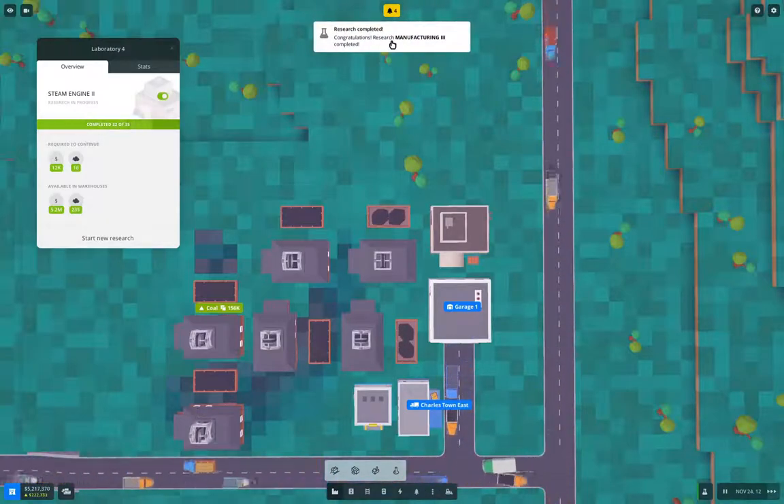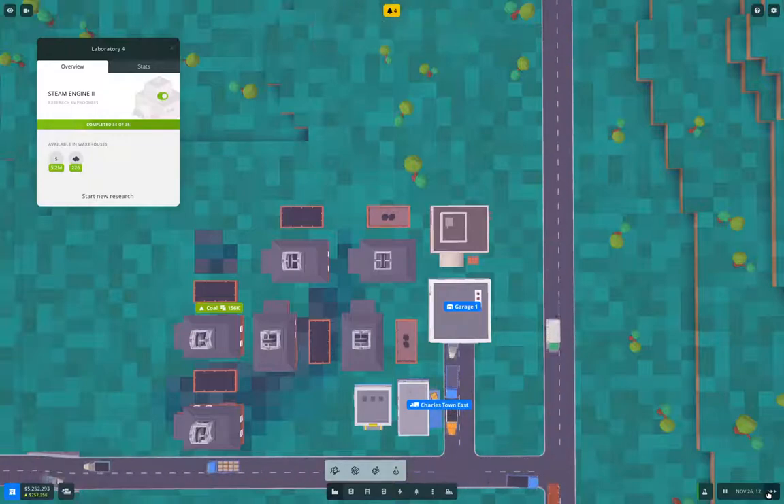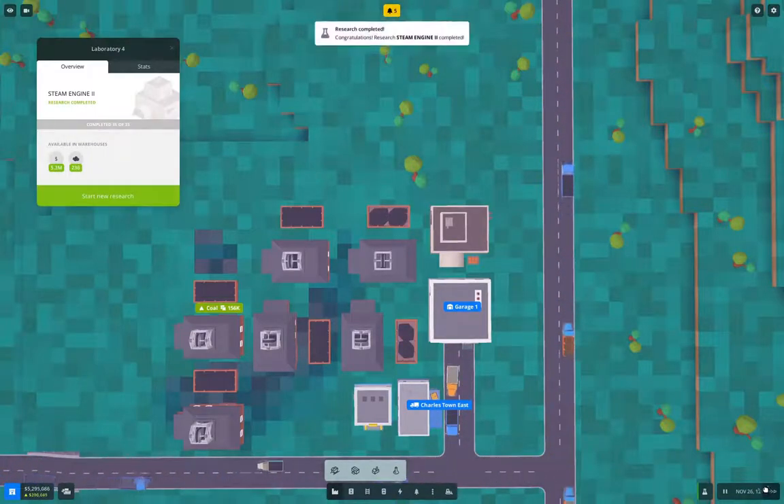We've got a lot of stuff using up coal, so I think I'll need to do a different setup here. We've got a real traffic jam — I might need to rejigger some roads. We'll let this finish and then blow up the lab. Manufacturing three is completed, and steam engine two is just about completed — there we go.